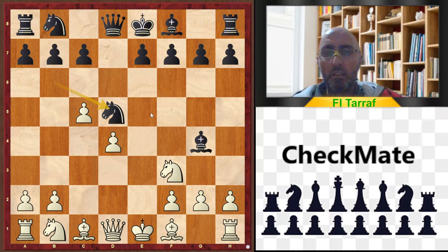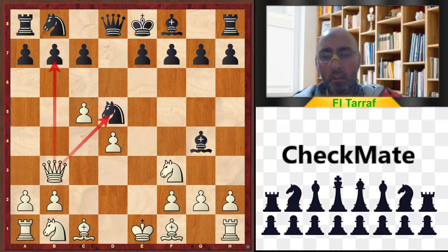In the game, black played Nd5 — and this is the bad move — because of Queen to b3, attacking the knight and the b6 pawn. After this move black should find the right response or he will lose material or his position will be bad. There are many variations after this move.